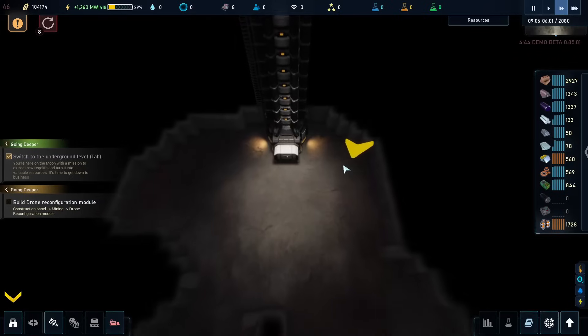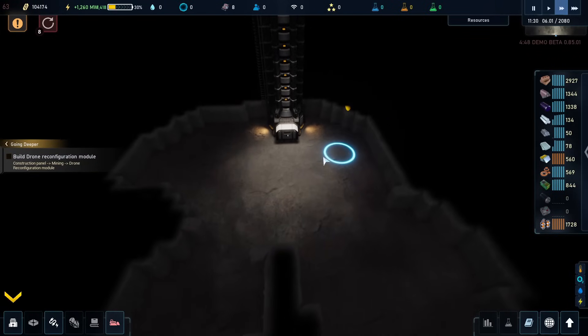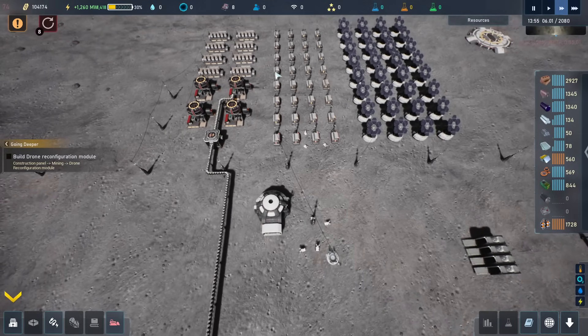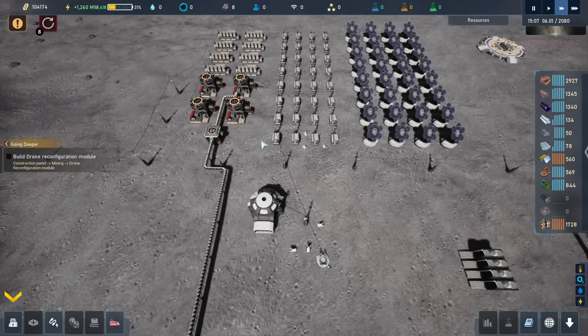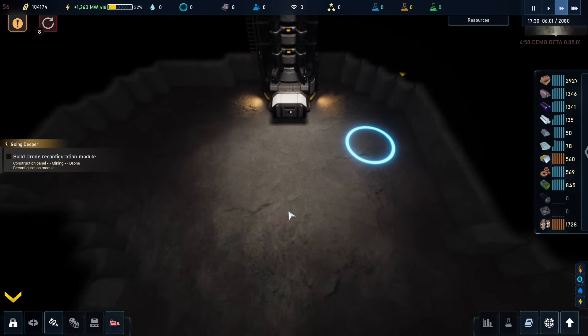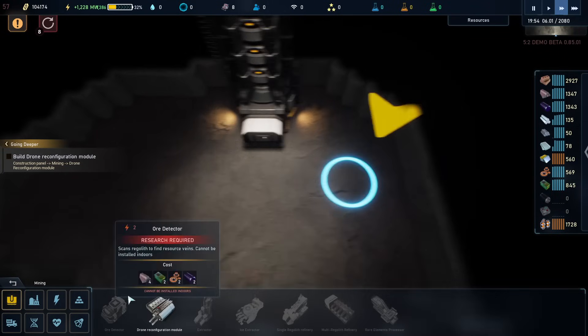Switch to the underground. So now we can go underneath. This is underground — it's pretty cool. And then basically up here we can build solar, we can build batteries, we can build other things as well. But downstairs we have other things we can do because we need to do mining. So you'll basically be switching between these two layers and building a factory at two different layers.